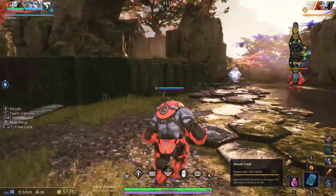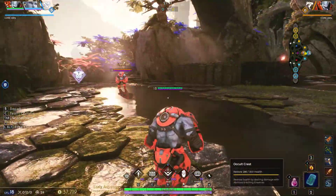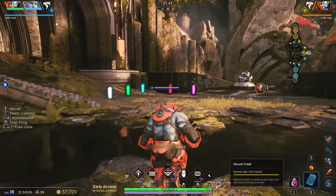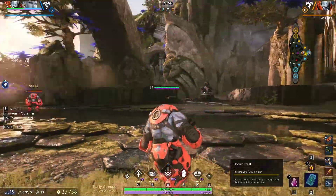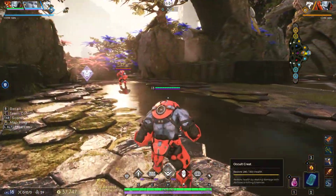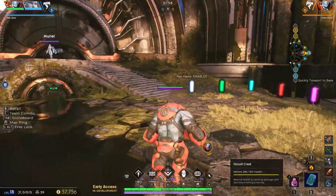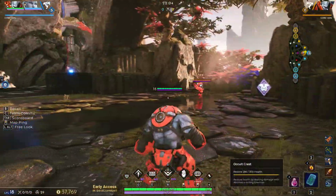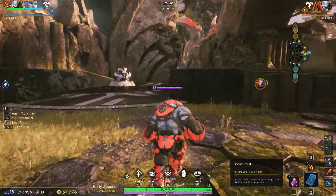Hello everyone, my name is Sodzboy and today I would like to share with you some Steel tech in the new Predecessor. It just dropped, it's in early access, so it's quite fun being able to explore what this game has to offer and what certain characters can do. We're exploring Steel today. Steel is the engage tank, he's normally found in the off lane but can also be found in support, and his goal is to get into the fight, cause a ruckus, dive the backline, peel for his carries, so on and so forth.